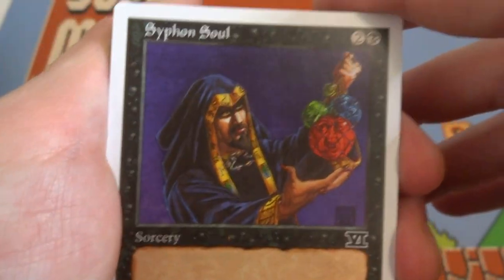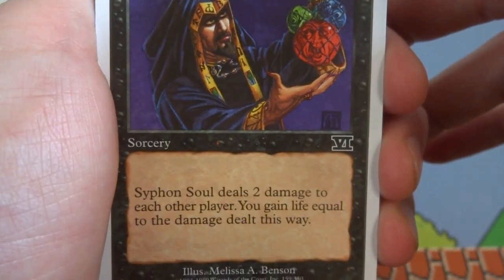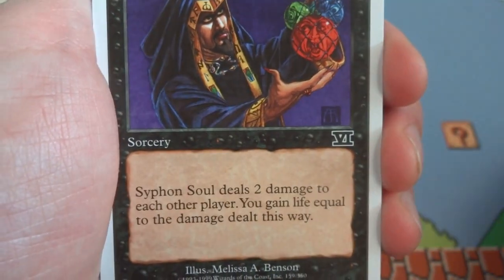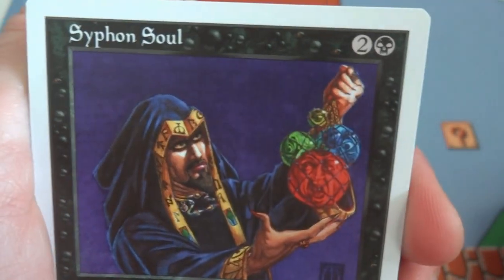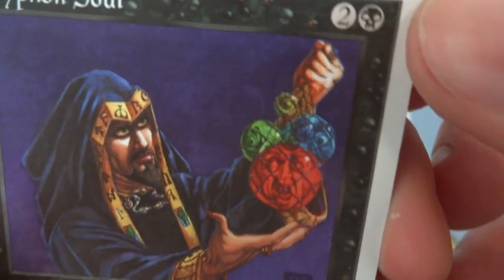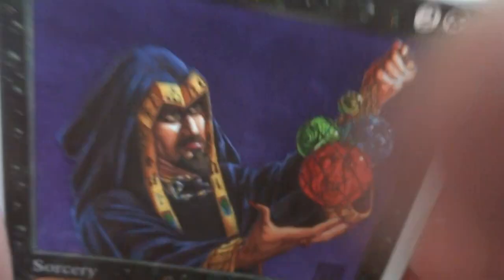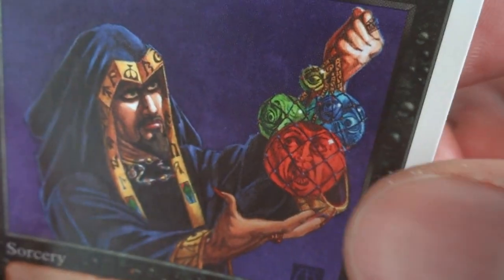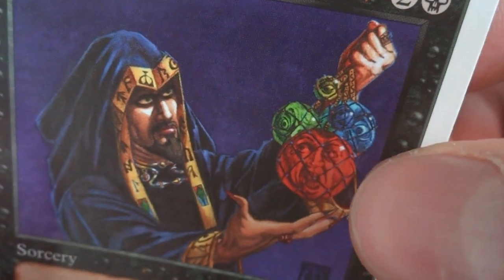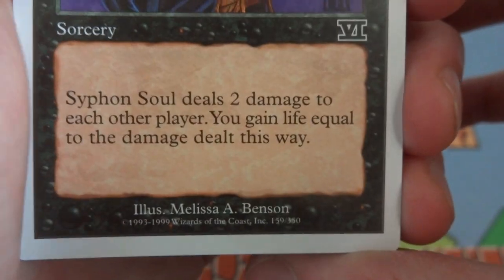Next card is Siphon Soul — two and a black. Sorcery: Siphon Soul deals two damage to each other player, and you gain life equal to the damage dealt. If you've got multiple opponents, you do more damage and gain more life. The art shows a sorcerer with really large eyes, long fingernails, and people trapped inside red, green, and blue orbs he's carrying along. Drawn by Melissa A. Benson.